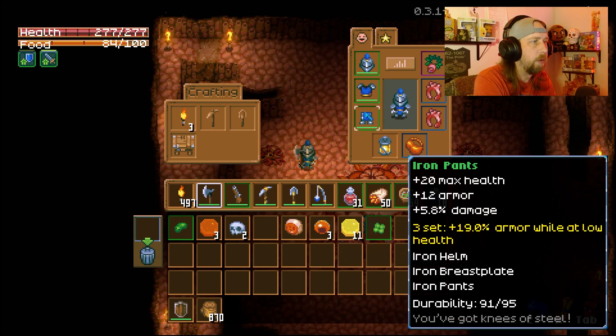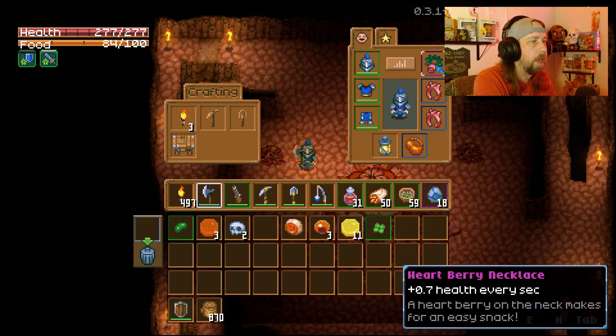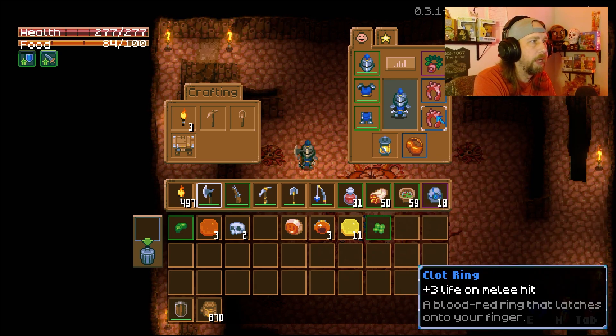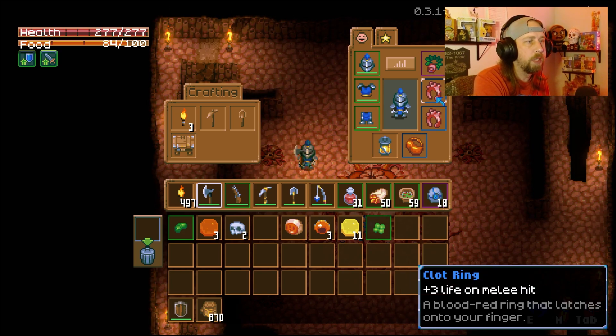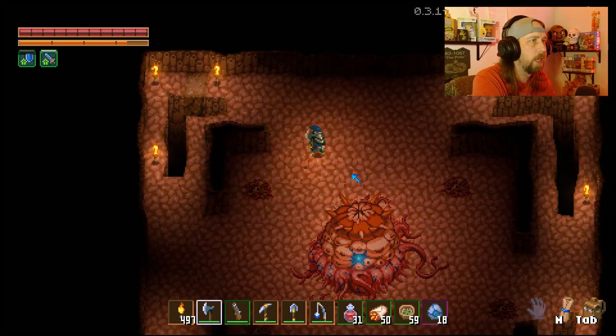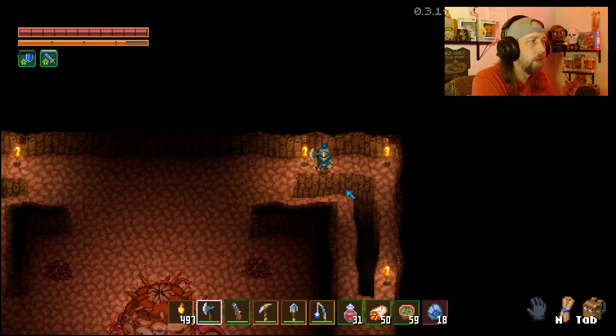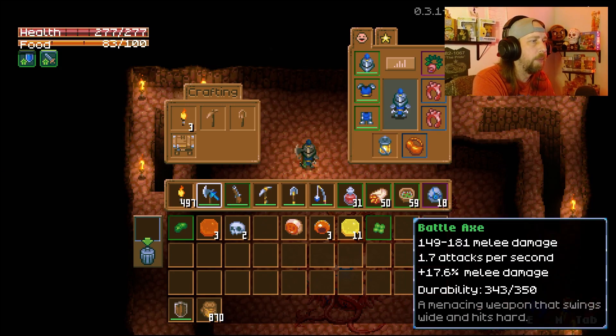So we have our standard iron armor here — that's the best armor we can have right now aside from after we power the core and explore further. Now we have the health items right here. So we have a heartberry necklace — we're going to get 0.7 health every second. And then two clot rings, so we're going to get plus six life on every melee hit. So we're going to be taking a lot of damage, and hopefully every time that we attack, we're going to be counteracting that damage. Our weapons — we have a flintlock musket we might not use, but if things do get hairy we can run over here and use that musket. But the main weapon we're using is the battle axe.